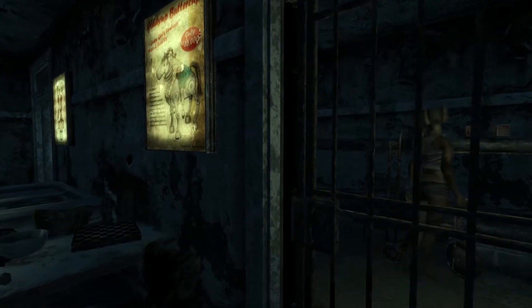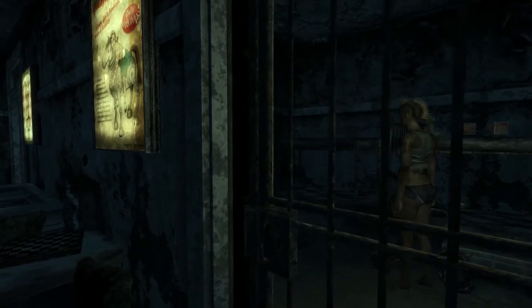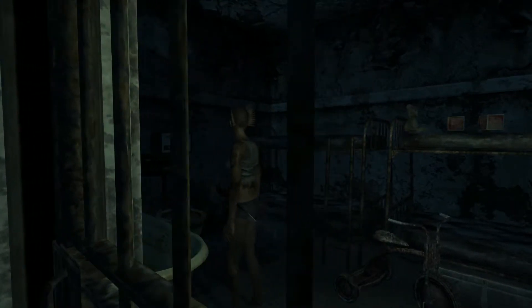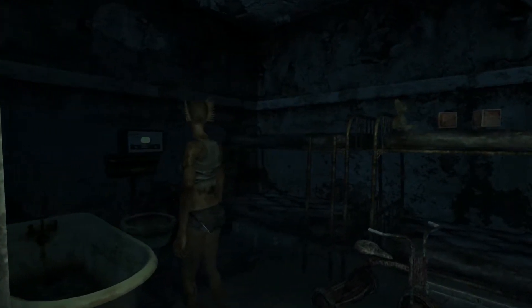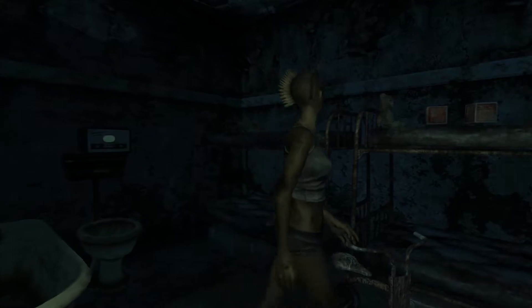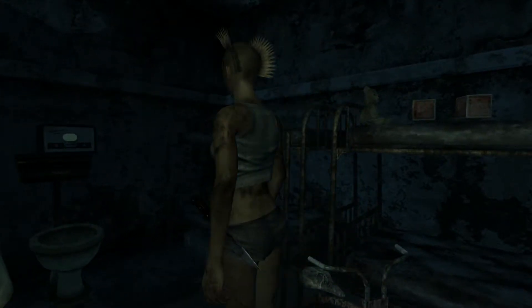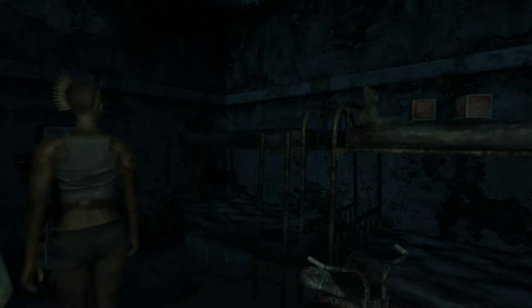Off to the side, we can find a lone raider locked behind bars and surrounded by more children's toys. This is most likely one of the strippers being forced to work, though it's not clear why she's labelled as a raider. We can either pick the lock or use Madam's key to set her free, but hostility is all we get for letting her out.